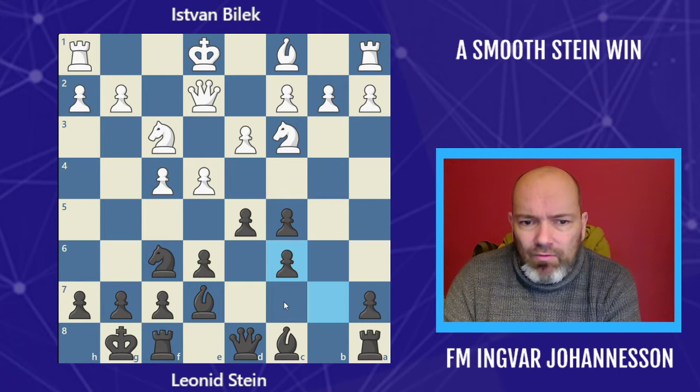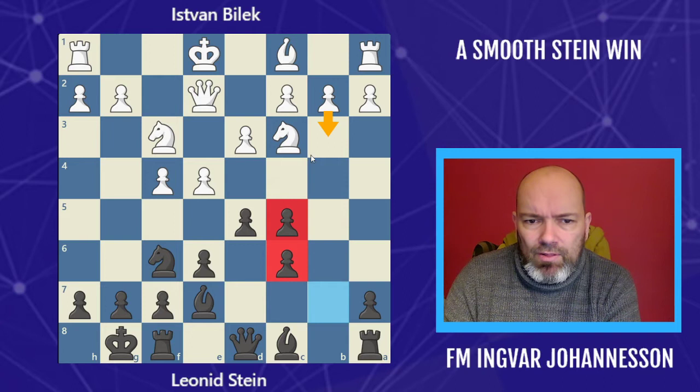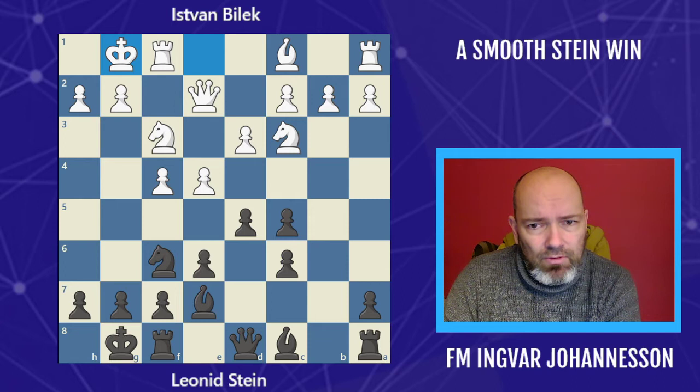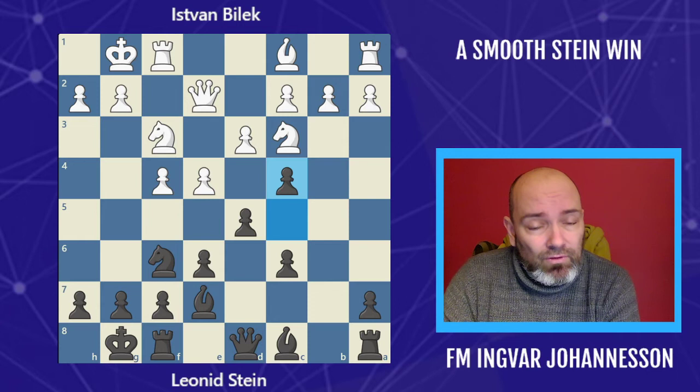This can often be a little bit of an issue. White can sometimes play d3 to try to blockade these pawns, maybe follow up with c4, put the knight here, bishop here, and attack the weakness. But after castles, Stein actually doesn't allow any of that — he decides to get rid of the double pawns and plays c4.